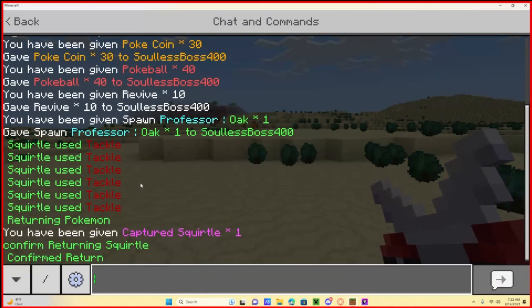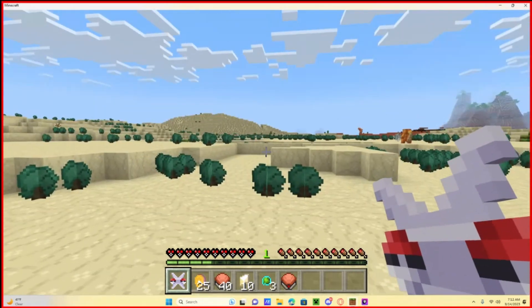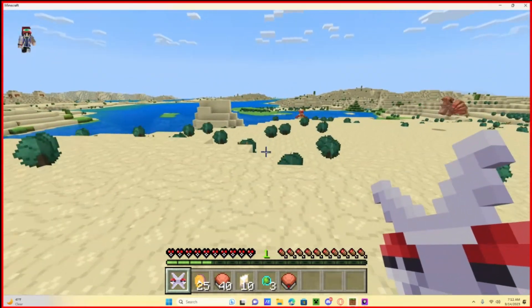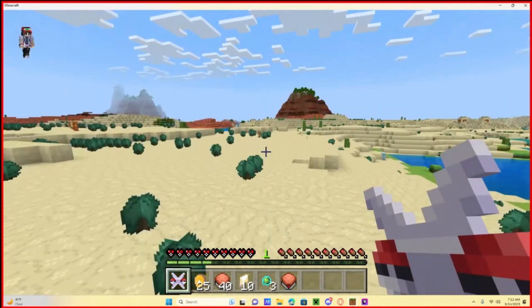If you look in the chat, you can see what moves were used. Don't worry — this won't spam your server. We have it set to only show within a 10-block radius, so anyone watching the battle nearby can see what moves you're using, when you return your Pokémon, or when you throw a Poké Ball. We did that on purpose for servers running tournaments.